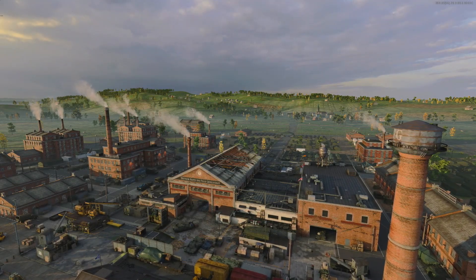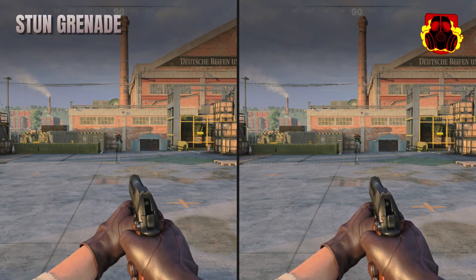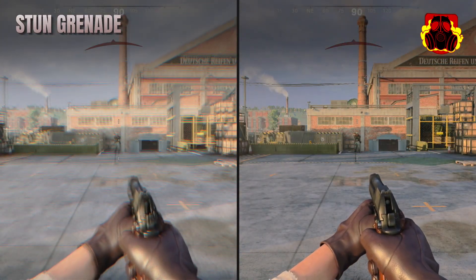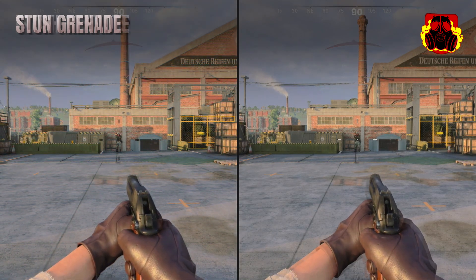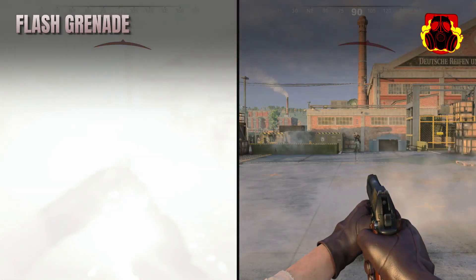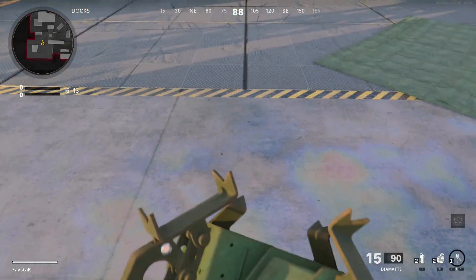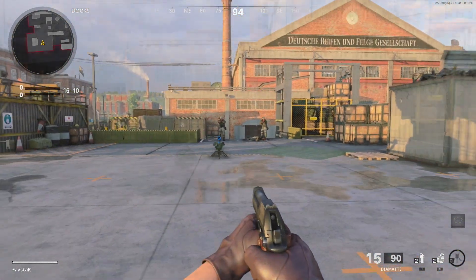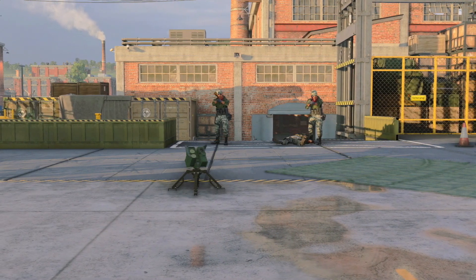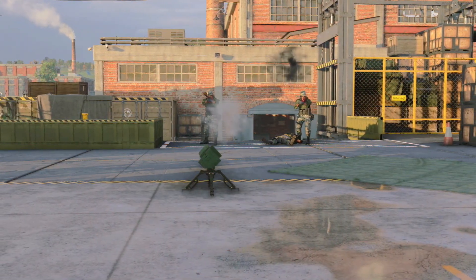So how do we counter the stun grenade and the flashbang? The Tac Mask perk will prevent the negative effects of these two items. You will endure a momentary visual disruption, but will otherwise be unaffected by the stun and the flashbang. The Trophy System is a field upgrade which will intercept and destroy as many as four incoming lethal and tactical grenades. Maneuvering within the Trophy System's effective range will protect you from the stun grenade and the flashbang.